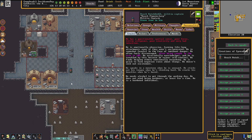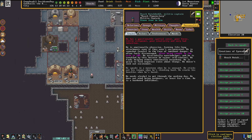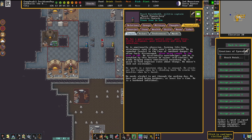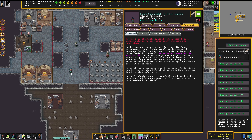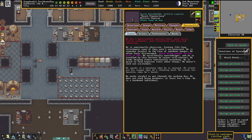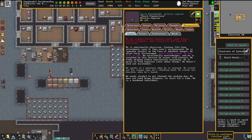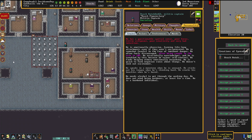He's somewhat fearful in the face of imminent danger — that's why you are a Marksdwarf. He often feels discouraged after being caught in the rain in 102. Rain — big enemy of Dwarvenkind. He occasionally overindulges, and he is troubled by this because he values self-control. He finds helping others emotionally rewarding. He's quick to form negative views about things, and he doesn't seek out excitement. He speaks in a monotone when annoyed, sticks out his tongue when thinking hard, and cracks his knuckles when bored.